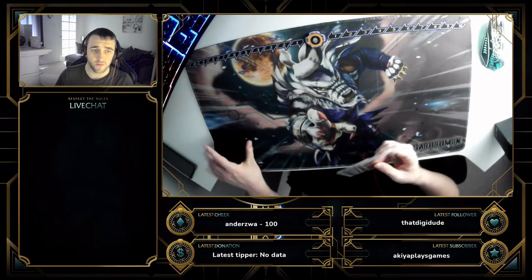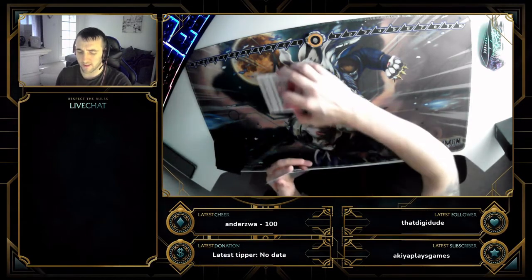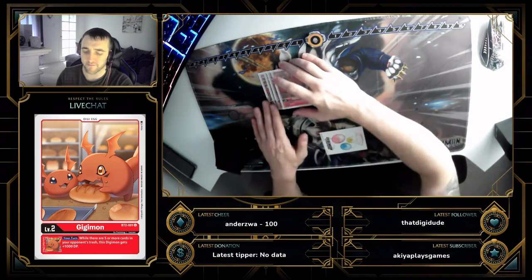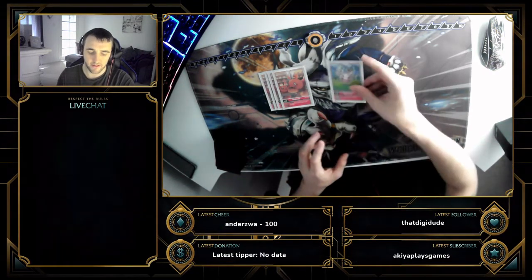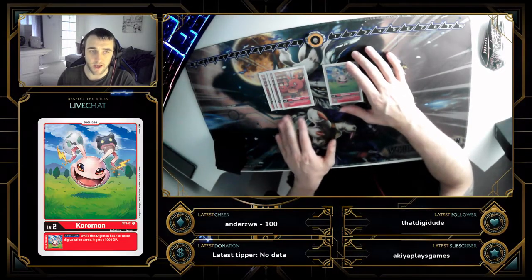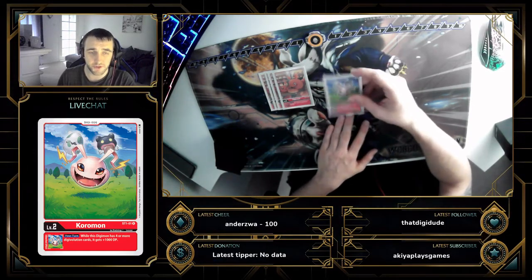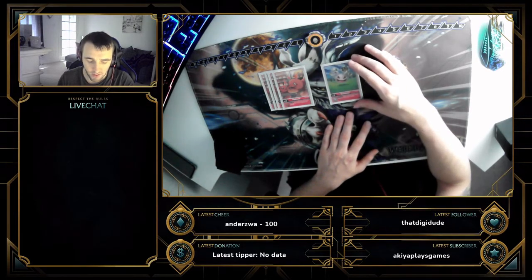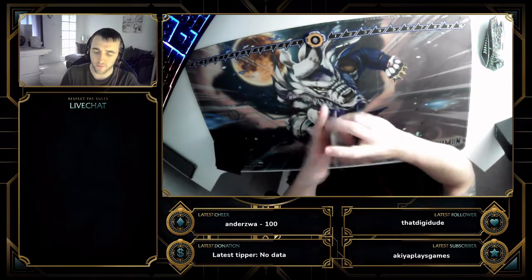We're going to start off with the Digi Eggs. We run five — pretty basic. Agumon is inherently the best red Digi Egg: if your opponent has five cards in trash you get a thousand DP on your turn, which is good and much lighter than the alternative, Koromon. Koromon is also very good but the Agumon's go live quicker. We run five to fill out that space, and Koromon gains a thousand DP as long as you have four or more digivolution cards, so it's handy.